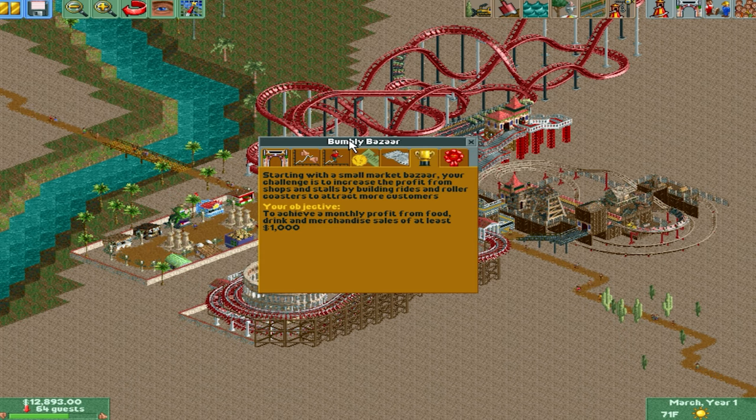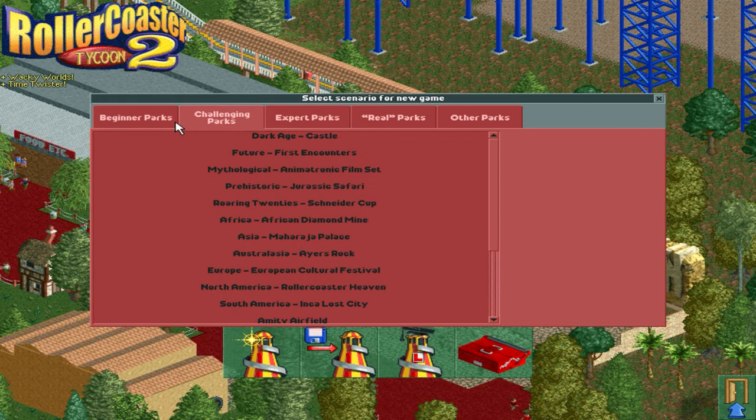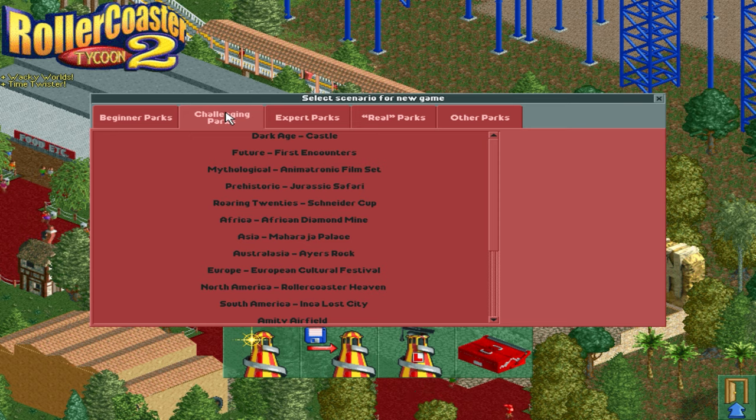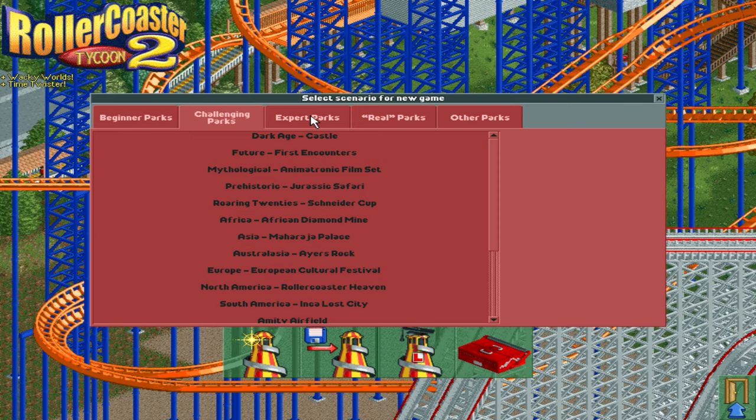With this game, you can take over parks and your goal is to reach specific criteria — boost the park up, get more guests, or make more money — and as soon as you hit that criteria, you win the challenge and can either continue with your park or go to a new one. Taking a look at the different scenarios, I remembered there's beginner, challenging, expert, real, and other. I probably played through most of these, but I can almost guarantee that most of my time was spent in the beginner parks.